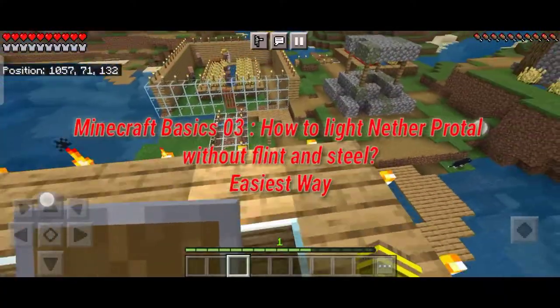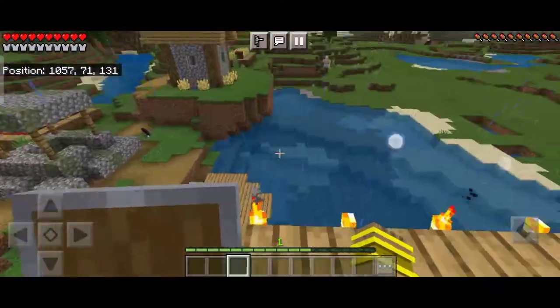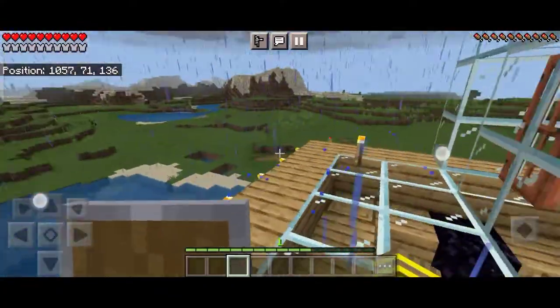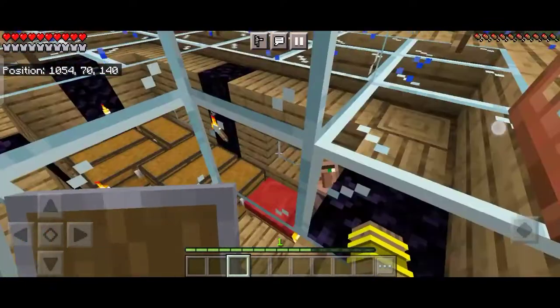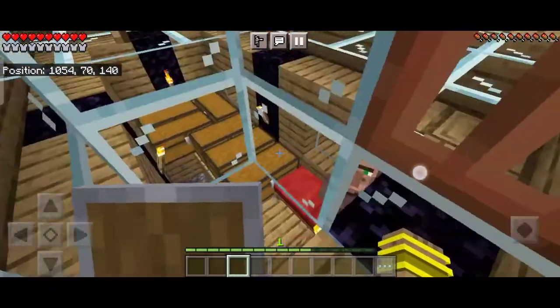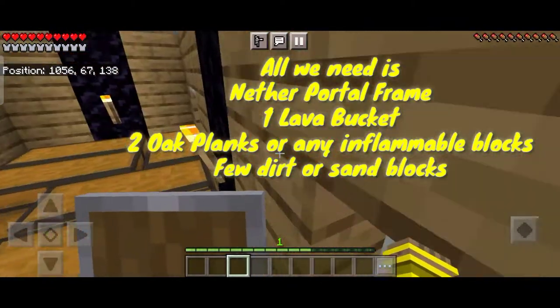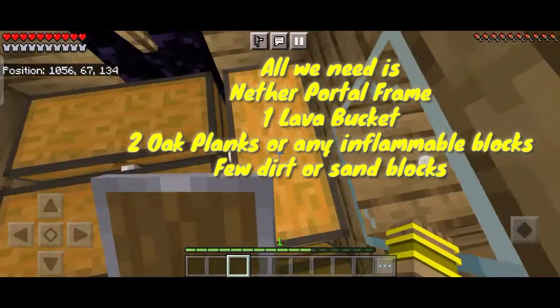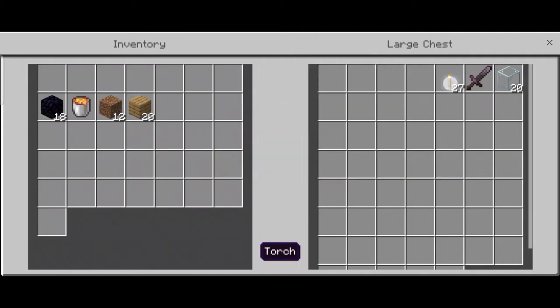Hello guys, welcome back to the channel, The Ultimate Divine Gaming. This is the third episode of our Minecraft basics series. In this video, I'm going to tell you how to light a nether portal without flint and steel. To do so, all we need is a nether portal frame, one lava bucket, two oak planks or any inflammable block, and a few dirt or sand blocks.